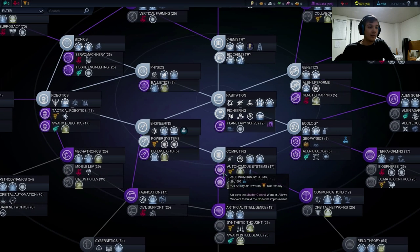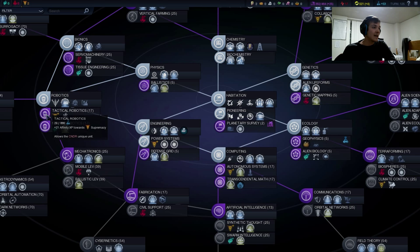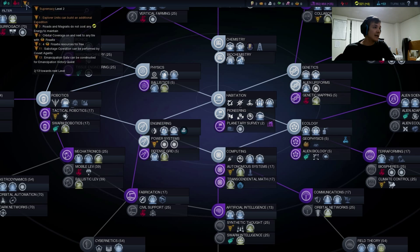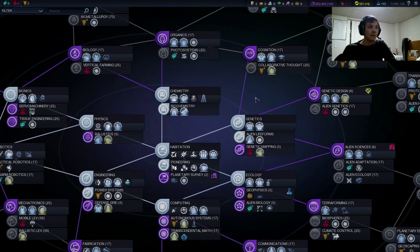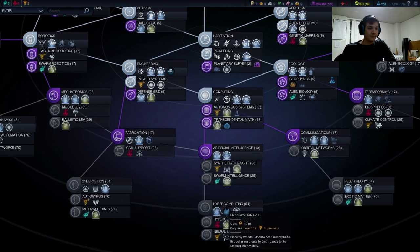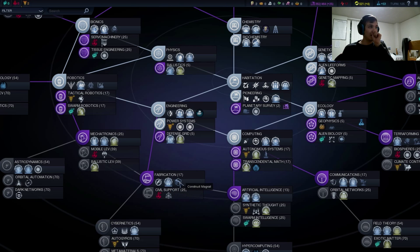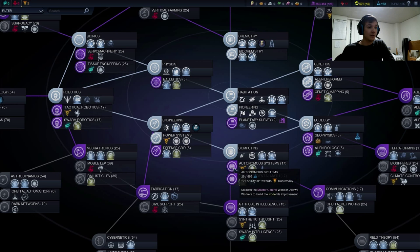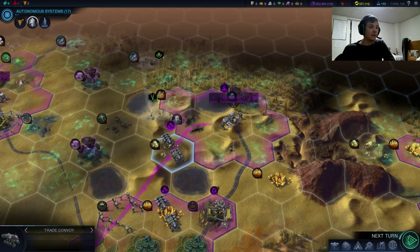We did just pick up power systems. Now I think we can pick up either autonomous systems or tactical robotics. Tactical robotics is going to give us access to the affinity four unit — the question is can we use it the second we get this tech? This is going to give us 21 points in supremacy, and we need looks like 11 for this level, then probably 14 or 15 for the next level. It doesn't look like we're actually going to get it with tactical robotics, so I think we're better off with autonomous systems right now. We don't have level four yet, so it looks like we might need to pick up both of these for level four. We just want to get our points up a little higher. Let's heal our marine right on up, and it looks like our trade convoy survived that siege worm.